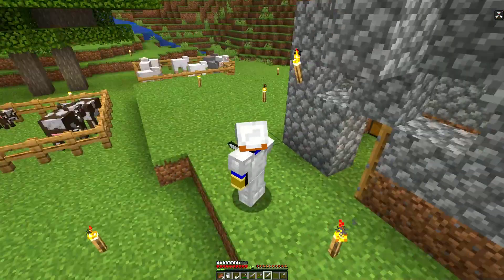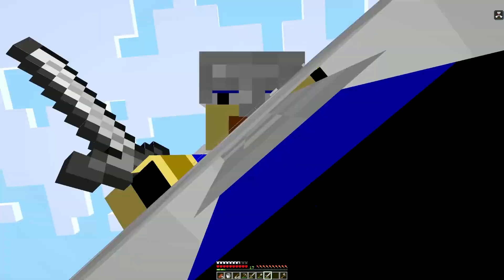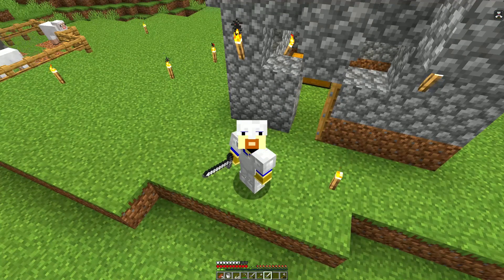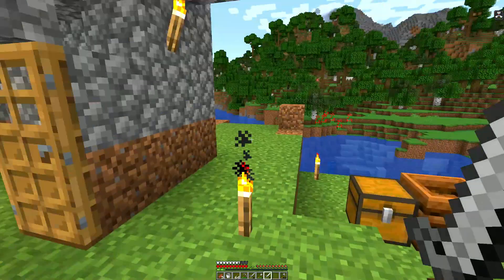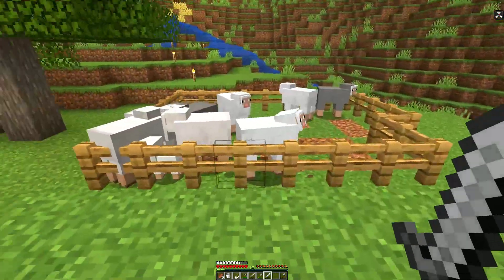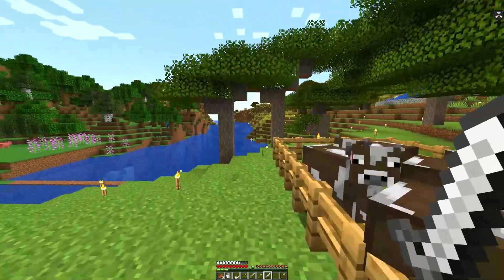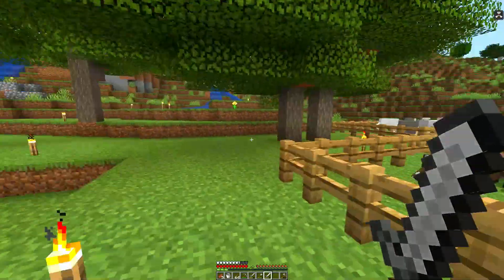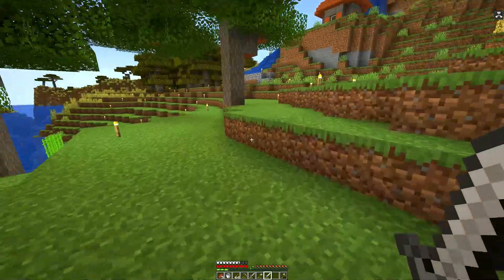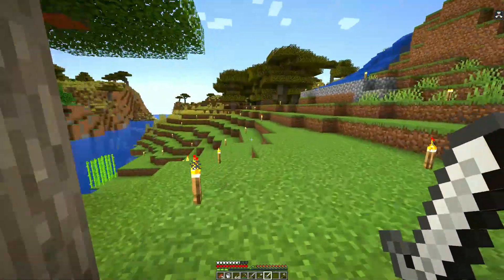Thanks for tuning in again with Cast Iron Dave here on another episode of Hardcore. So as you guys know, we left off — we haven't really done much here. We actually got ourselves a little cow pen and sheep pen right here. I started planting these trees right over here, and I was like, man, it's too close to my base, so I'm not gonna do that. So I came way over here.